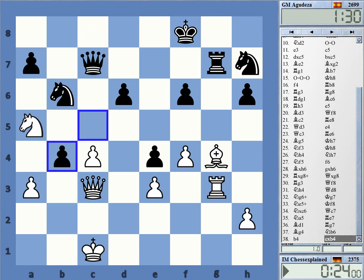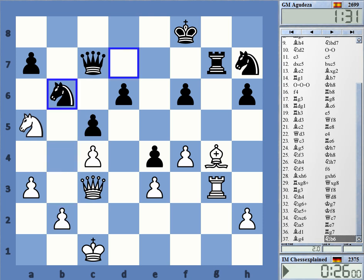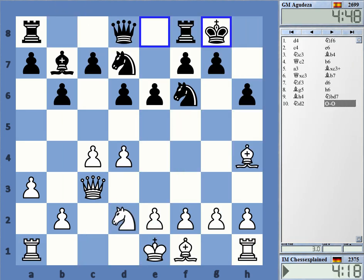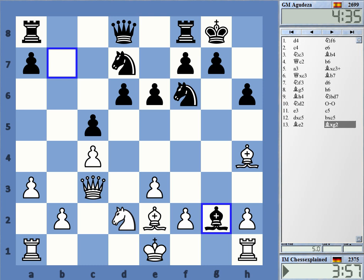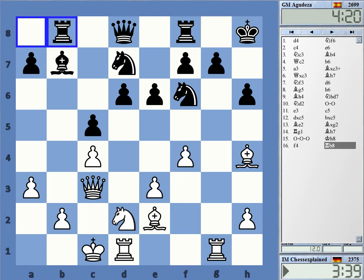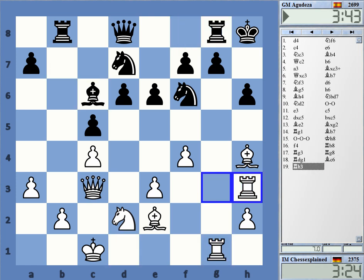Just bishop f5, what I did later, is good — this keeps a big advantage. But b4 isn't really necessary. His position is crumbling with e4 and so on. That was a very cool and interesting game. I really don't think that this is objectively speaking a great sacrifice, but in blitz chess the compensation is probably considerable.